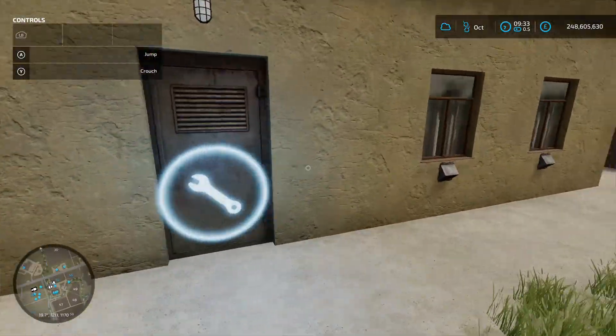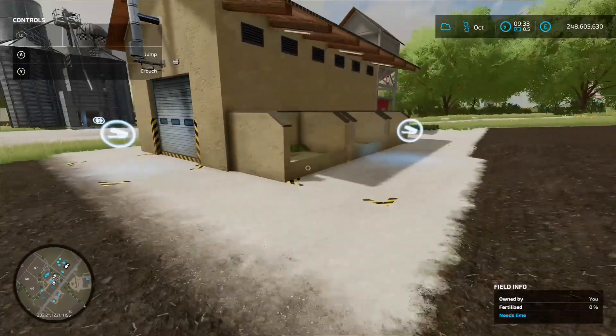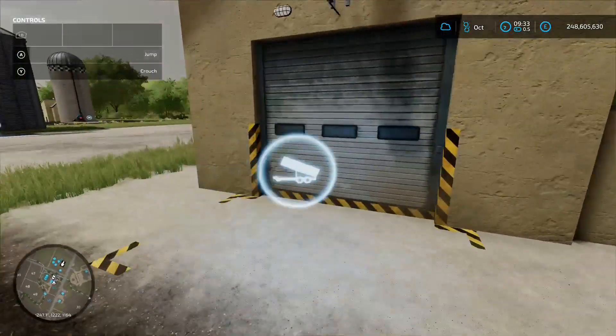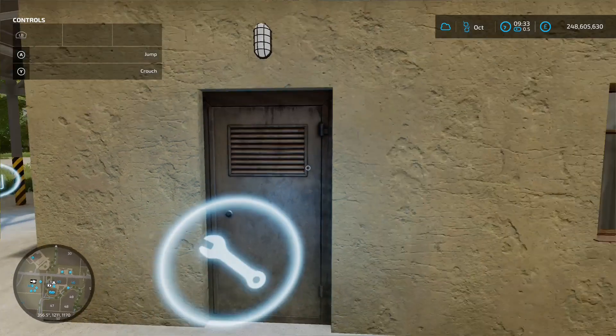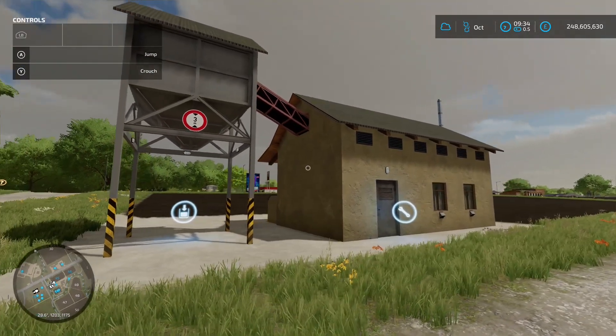Around the side is where you put your mineral feed in, and the other side is where you load all your other stuff. In the production chain menu: 360 silage, 360 hay, 20 mineral feed, and 180 straw gets you 900 to 120 TMR — 120 cycles a month. Not that large on the footprint, could be very nice indeed.